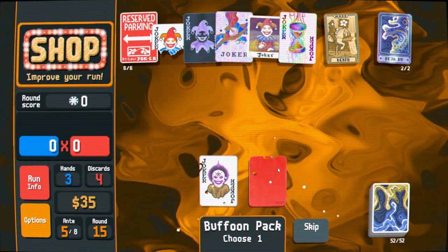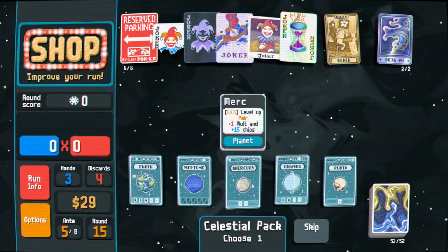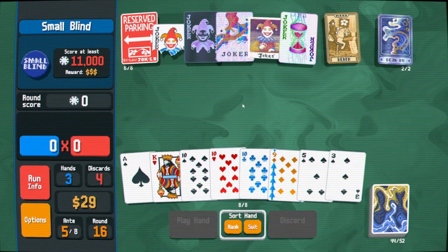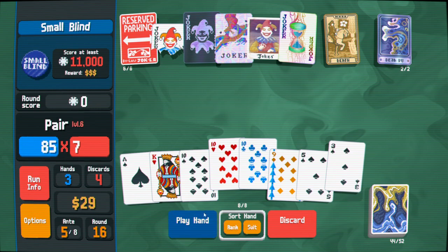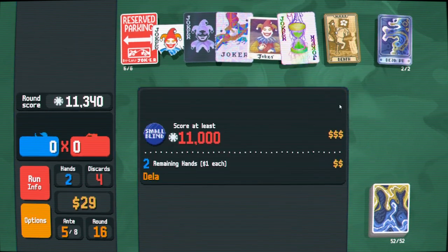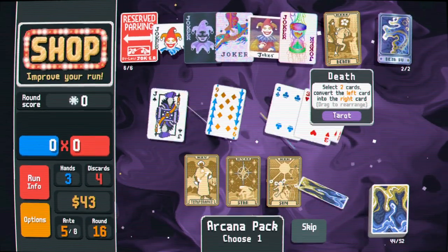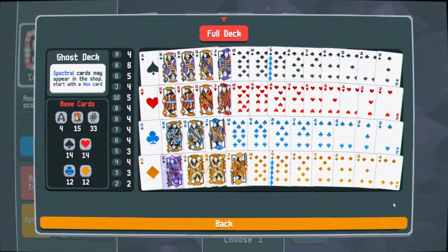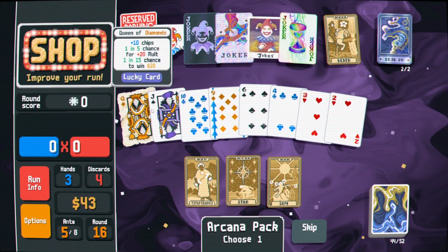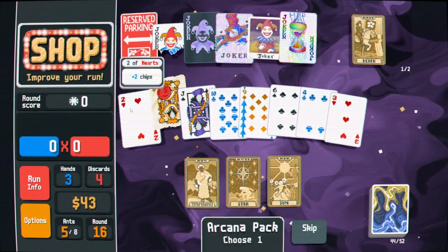I guess I open this - still looking for those cards to copy. I think it's still good. Okay, 11k - we can do, but after this we might be in a bit of trouble. Oh, never mind - Abstract Joker actually changes the equation quite a bit. Lucky Queen - lucky red seal queen versus foil king. I think I've done enough searching.